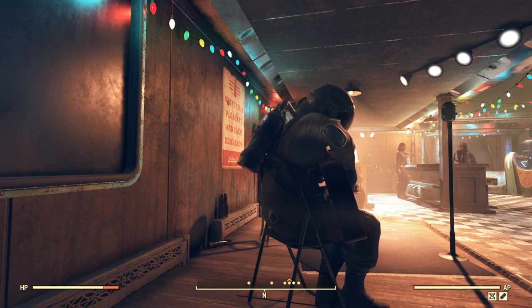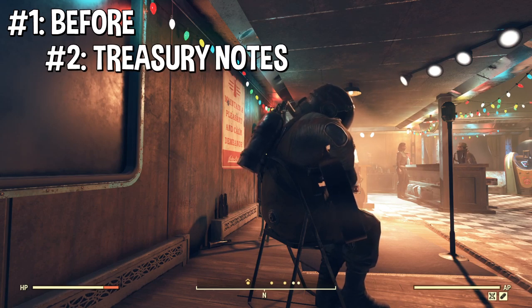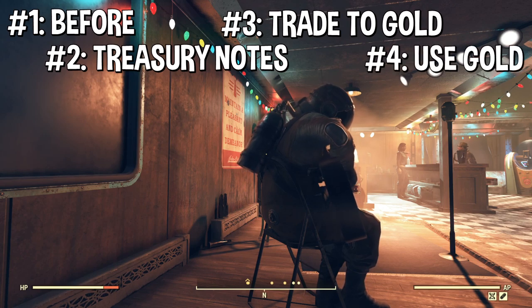We're going to go through four steps. I have this written down, so I'm just going to use it kind of like a script. First thing first, I'm going to talk to you about what to do before you can start getting gold bullions and start trading. Second part is how to get treasury notes. Third part is how to trade notes to gold. And fourth part is how to use the gold.